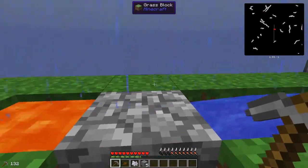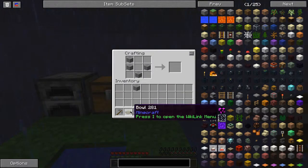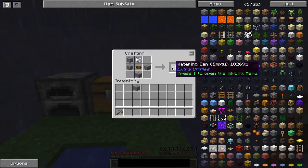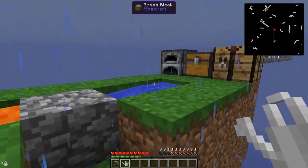What is up guys, Tarket here and I am back with another episode of Minecraft Ultimate Skyblock. We are back finally and we are making a watering can. We finally have one of these — that basically means we beat the game.